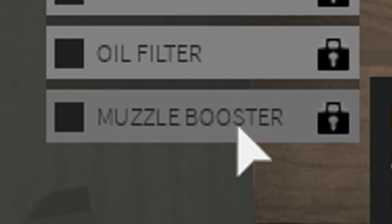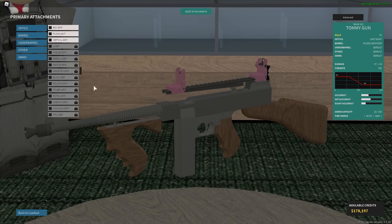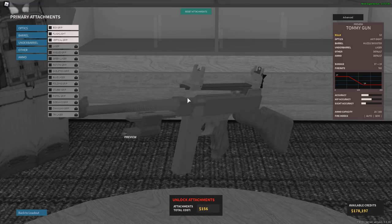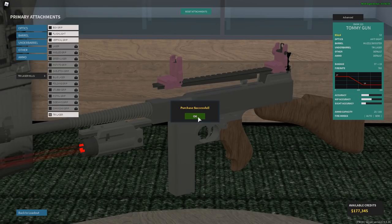Moving on to barrels — I heard the muzzle booster boosts your muzzle, so we're gonna go ahead and take that one. Cha-ching! Now for the under barrel, this is where it gets tricky. We could settle for a single laser, but I think having three is much better, so go ahead and ring that one up. To the other category — you know what, I pre-bought this conversion so it must be good.